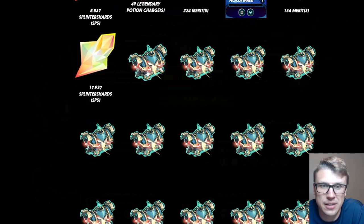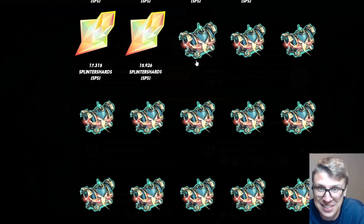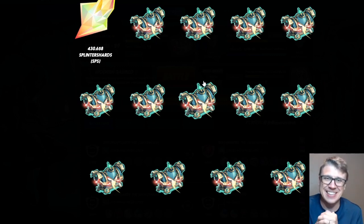Yes, 8.837 is our lowest SPS drop so far — still seems pretty decent. About 18 SPS, about 10 SPS, almost 35 SPS — 366 SPS total so far. 100 SPS is seven bucks, so 366 is like $25. Another gold common — at least if we're hitting them, they're gold. 17, 15, almost 16 SPS. Common, rare and a common. Down to our last 14. 430 SPS — that's like $30.